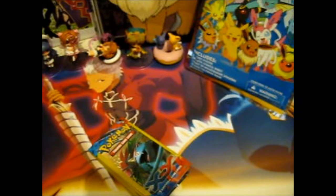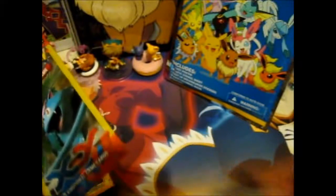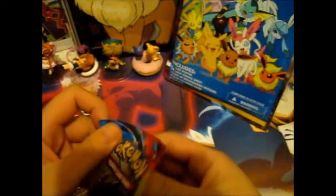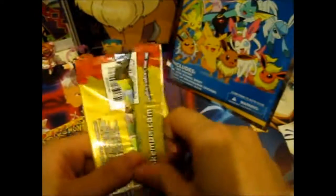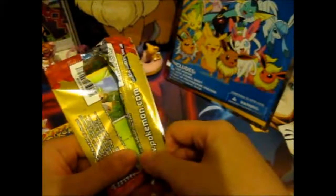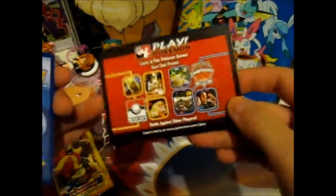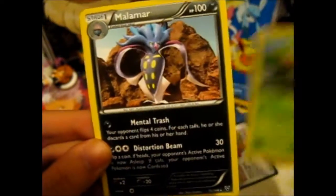We have the Dollar Tree packs. These come with adverts instead of code cards. So we have Chespin, Malamar, and Professor Sycamore. That did not bear any fruit.